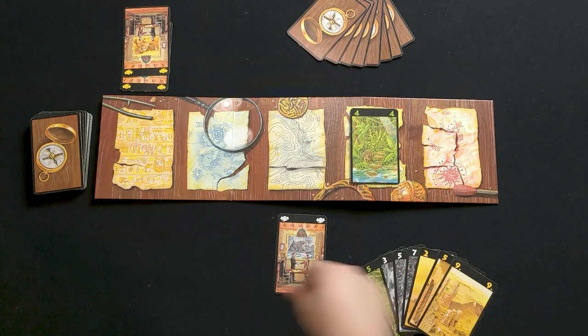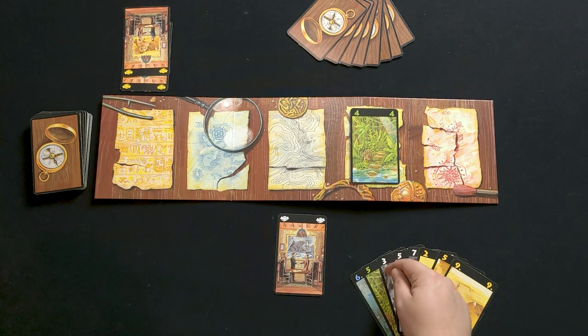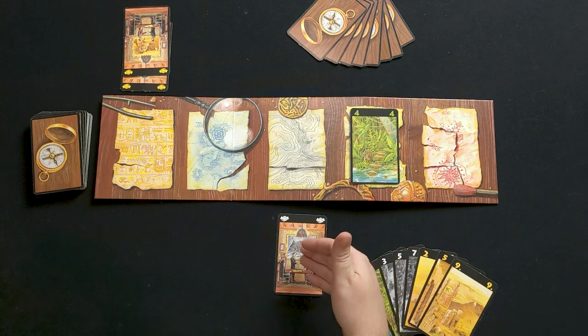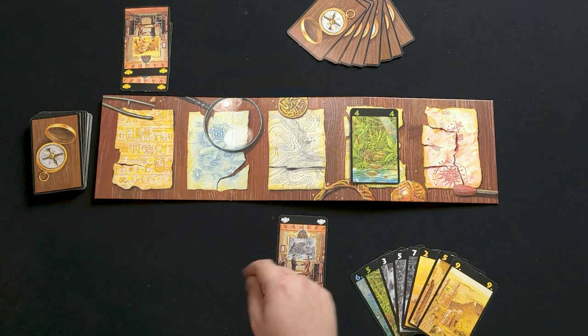This choice right here displays the absolute best elements of Lost Cities. I see four, maybe five reasonable plays from this hand. The most immediate option is the white three — as we've already committed to white, losing the ability to play the two if we draw it is no big deal. However, scoring a lot of points in one color is often the best way to win the game, so ideally I'd like to hold out for more white handshake cards.